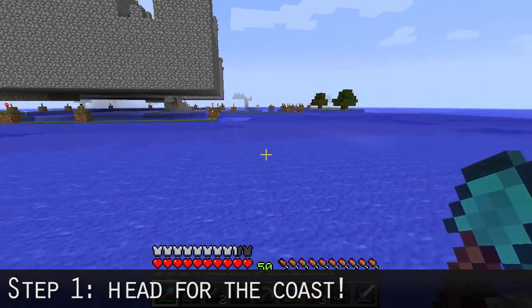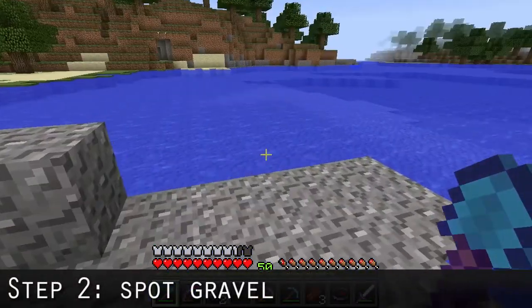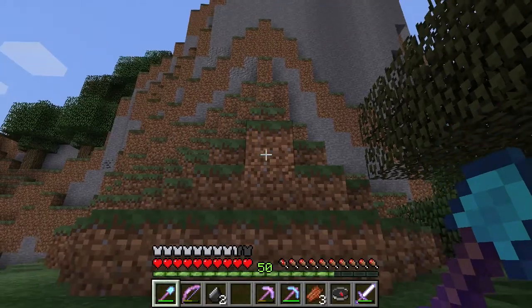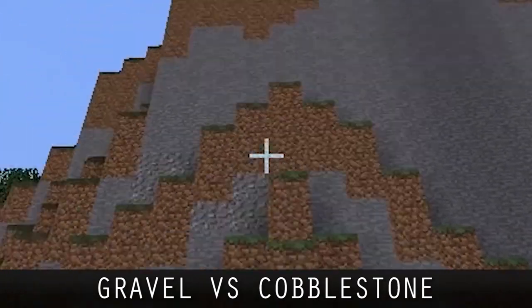The first step is to go find some gravel, so head for the coast and look for some grey substance. You can see the difference in this video between dirt and gravel on the coast. If you happen to find it on a cliff face, this is the difference between gravel and cobblestone.